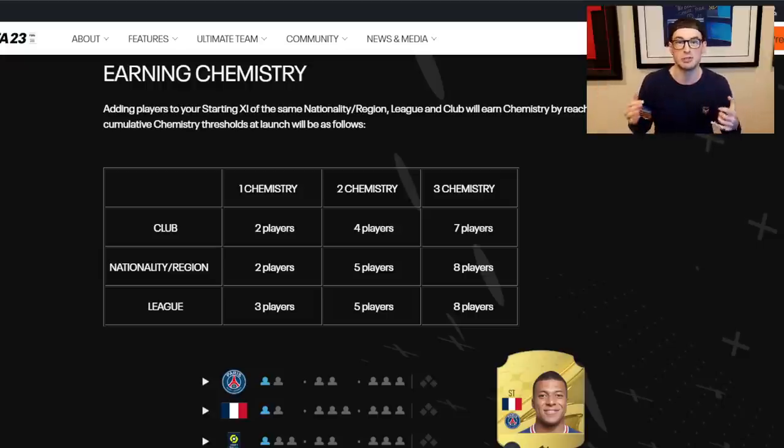Today we're going to be talking about chemistry. I know it's maybe not the most entertaining thing to talk about, but chemistry is completely different in this game. EA have kind of posted about it and we've seen some things, but it's still really confusing. So we've not got a 100 chem system — we've got a 33 chem system. If you haven't heard that by now, now you've heard it.